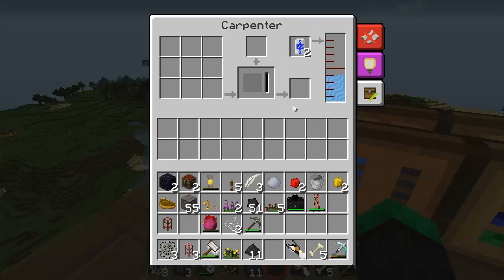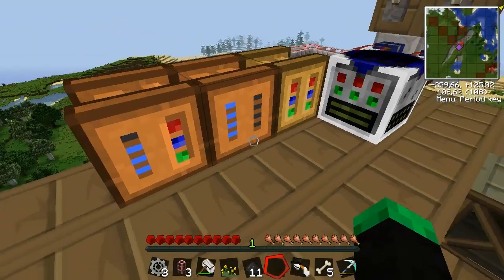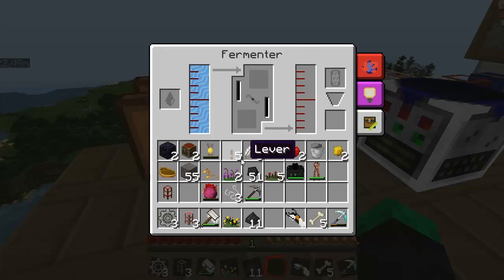I can just put them in here and they will drain off water but instantly destroy themselves too - this one is weird how it's doing it. So now I can use machines - this is the fermenter. This is an awesome machine because this is the bio guy, this guy makes biofuel.